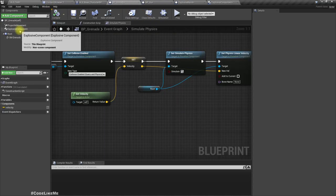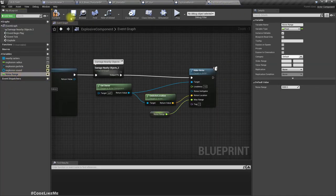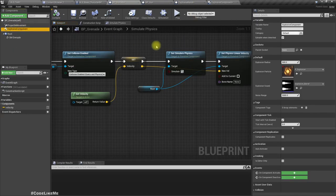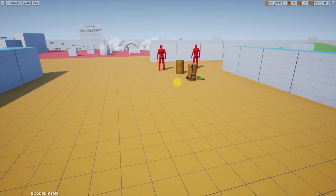Now for the grenade, we should make this noise range visible so that we can customize it for each object that uses the explosive component. Now here we have the noise range. If I want I can change it for the grenade.